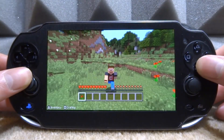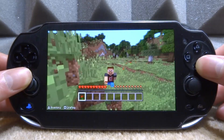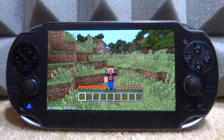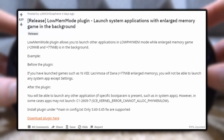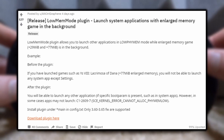What is up guys, Tech James here. In this video we will be installing and setting up the low memory plugin on PS Vita — this also works on PSTV. Basically what this plugin does is let you run two applications at the same time. The best way to explain how this works is just to show you. Let's say I'm playing Minecraft — this is quite a hard game to run on the PS Vita and requires quite a lot of memory.